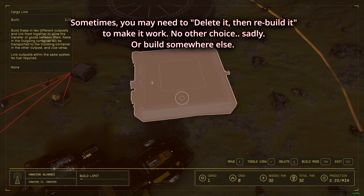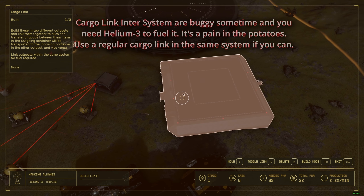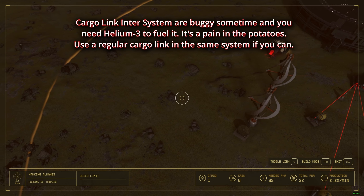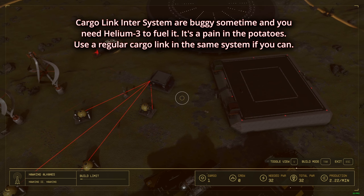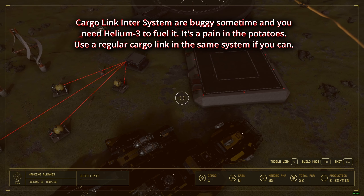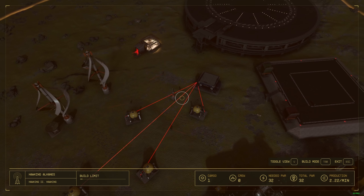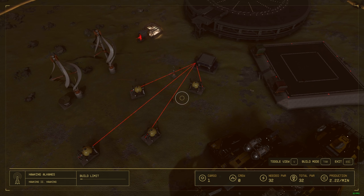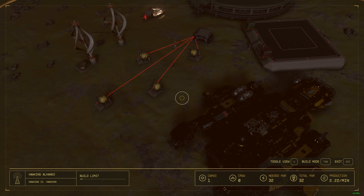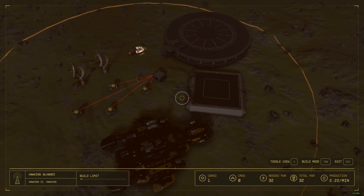I don't need to fuel it. The inter-system cargo link seems to have issues — sometimes it works, sometimes it doesn't. But this time it works and I'm surprised it went so fine without any issue. When you're done with the supply thing, you can leave the base here or destroy it to get the resources back. I'm going to leave it because I may need Alcanis in the future. I hope this video helps — if it did, please like and subscribe. Thanks for watching. Cheers.